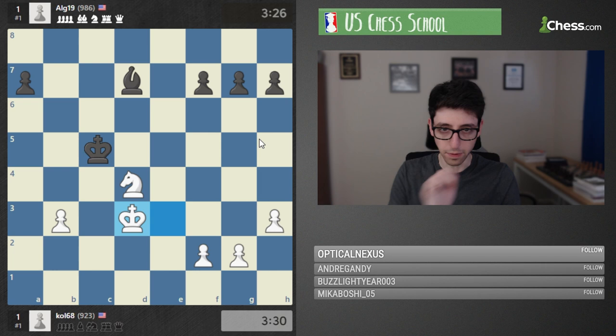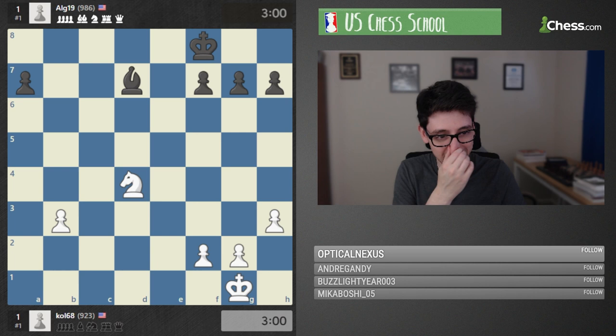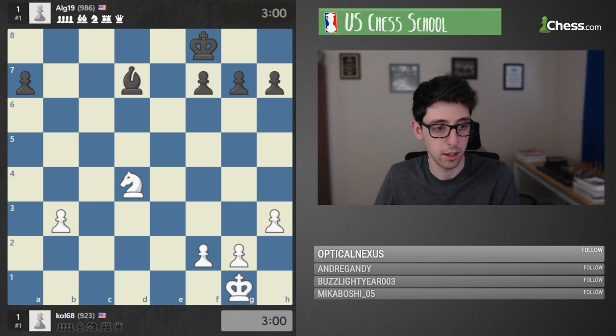Now I'll tell you my opinion of the starting position. I would say that black is actually slightly better in this endgame because the bishop is just a little bit stronger than the knight here, and can kind of play on both sides of the board.